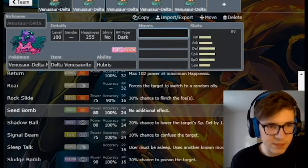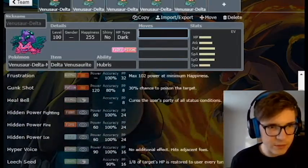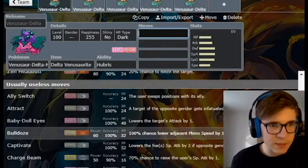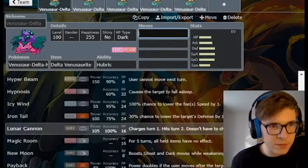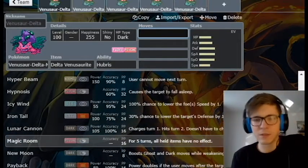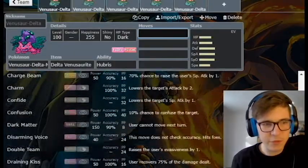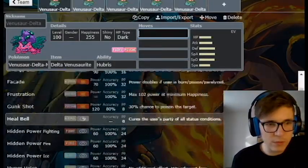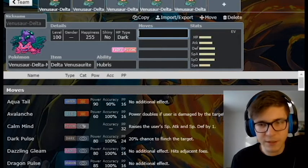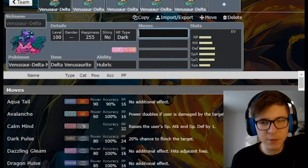It gets Rock Slide, Seed Bomb — this thing gets wild coverage honestly. It gets Ice coverage too: Icy Wind if you want to run that. It gets like every move — a ton of moves for no real reason. That's pretty much the move pool. I'll go over a few sets. This thing was really hard to make sets for because there's so much you can do but nothing it really excels at.